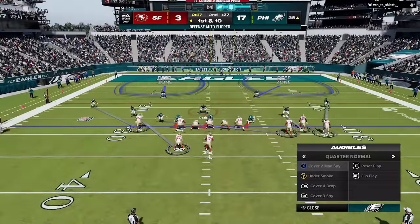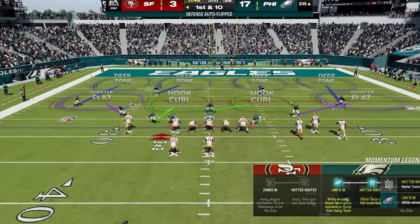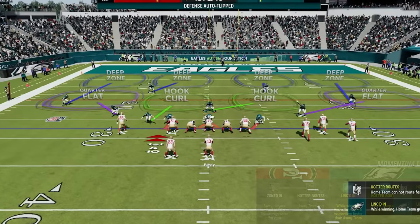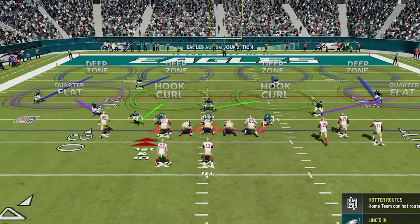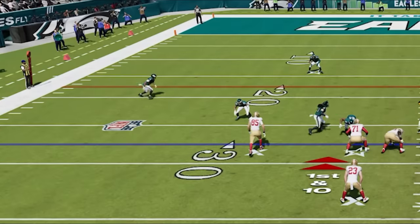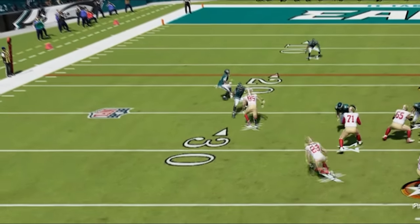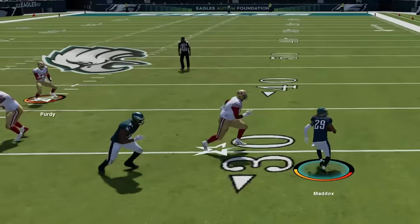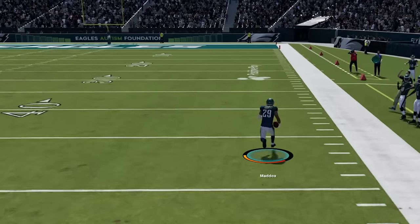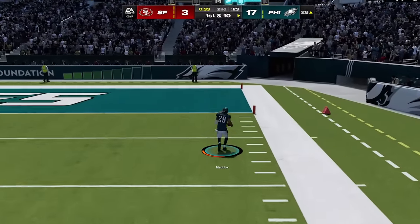He hurries me up again and I switch back to cover four match but I don't have enough time to bring the safeties down. The only adjustment I do get is to baseline, which I like to do when receivers are close to the line of scrimmage as it brings defenders closer to their assignments pre-snap. He tries to go right back to that same wheel route since it worked last time, but this time Maddox beats him to it because I brought him closer to the line of scrimmage, and we have our third defensive score of the half — all of which came from this exact same cover four match play.